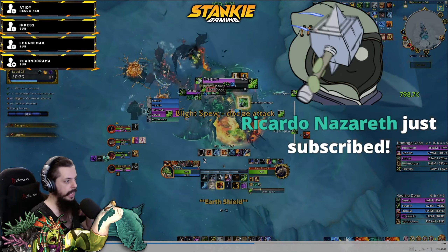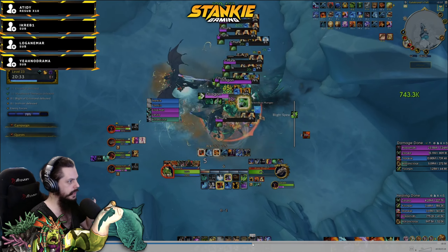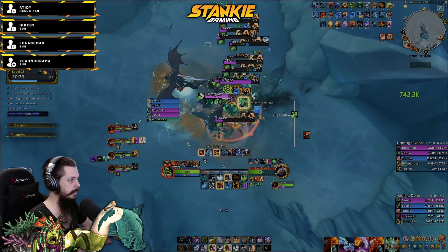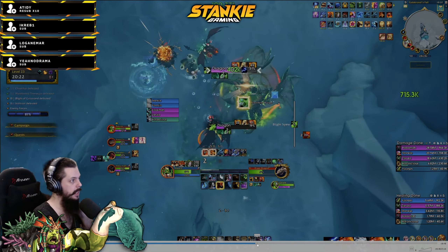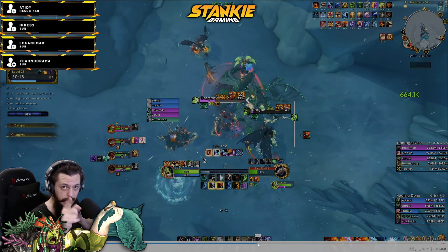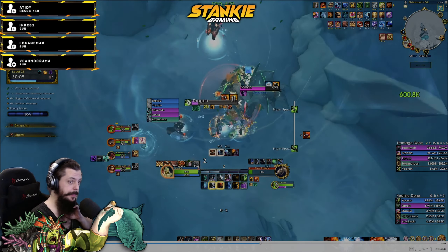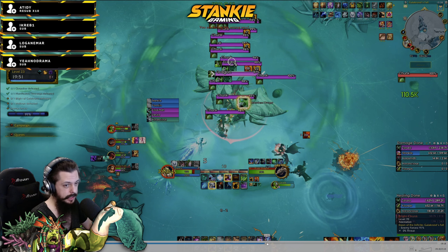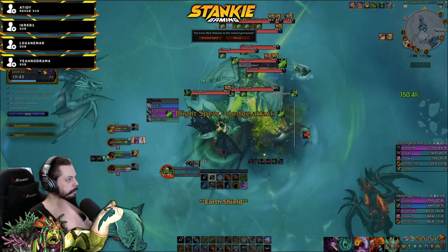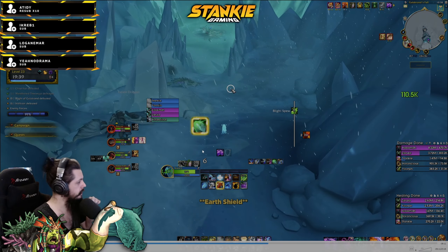Ancestral Guidance gives almost three million healing on AoE - it's insanely good for these double pulls because there's so much damage going on and so many mobs. You can easily do two to three million healing. My main focus for these packs are the chunky dragons. I try to keep Lashing Flame up on both dragons and Elemental Blast as much as possible, then Chain Lightning when it's on cooldown. I have 12 seconds left on Primordial Wave - on AoE you generate so much Maelstrom. I instantly press Wolves, get Primordial Wave back, and slap it away. That's with the new four-set. Make sure to have Earth Shield up and self-heal if you go low.